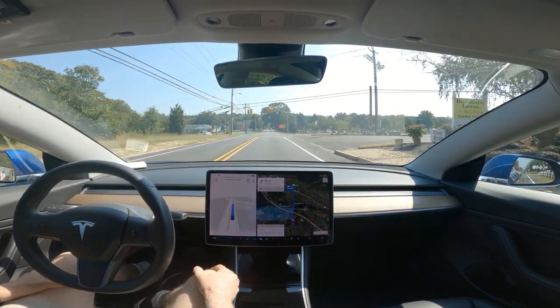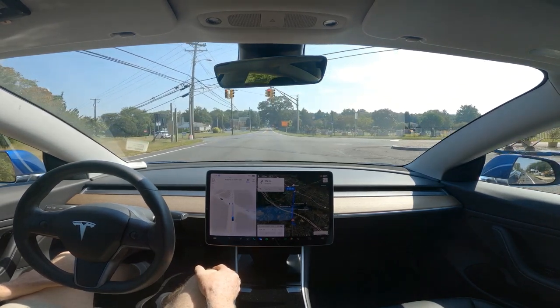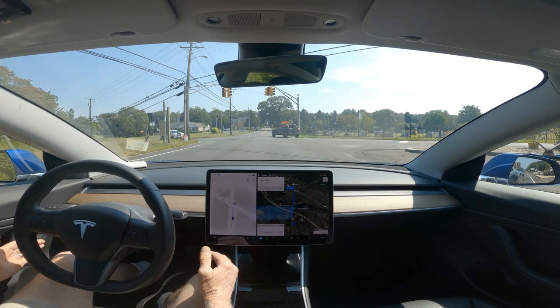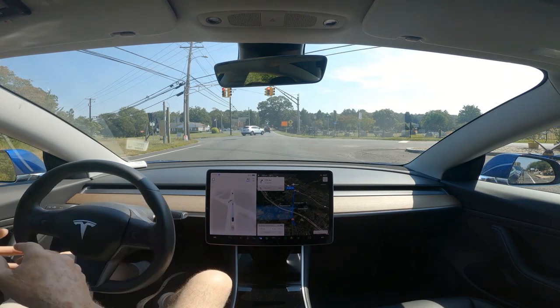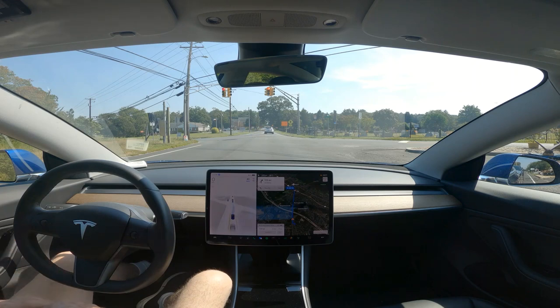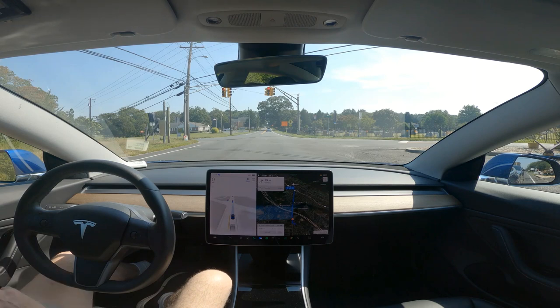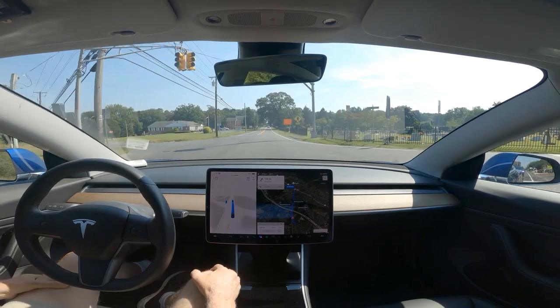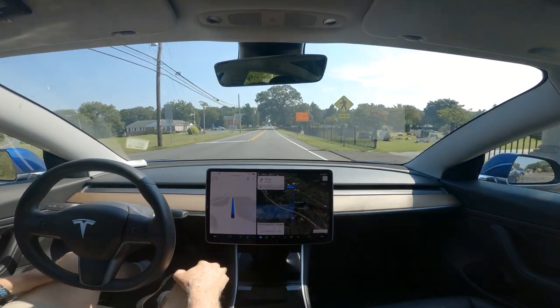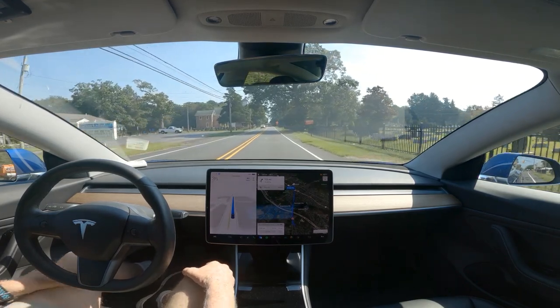This is version 11.4.7. In the past it always wanted to run this light. I believe they have fixed this — it treats it like a flashing light and stops. Now the lights appear steady and it is not attempting to go, which is perfect. They really have fixed this. It never did it at night time, but it did it in this direction and another direction until 11.4.4, and this was fixed in .7.